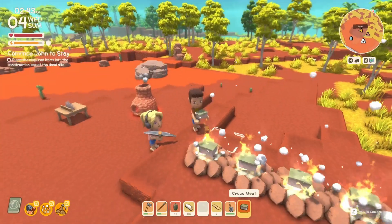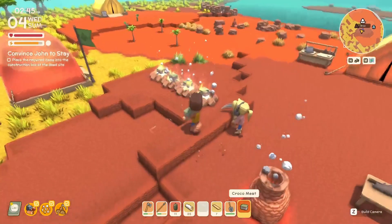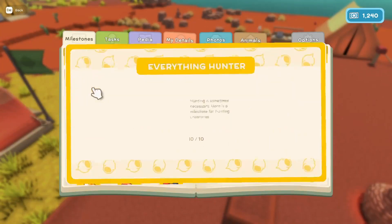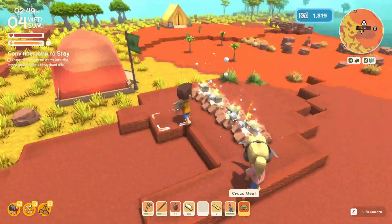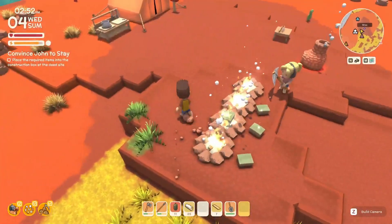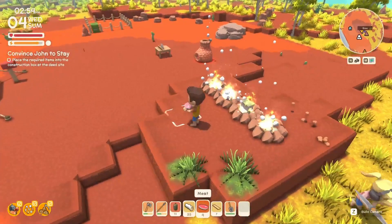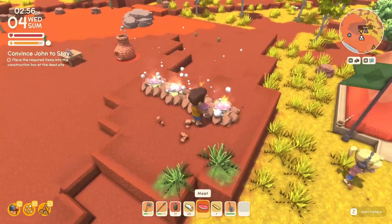You put meat in there? No bro, I literally just killed it. Where's the meat? It's cooking. What are these squares? I guess that's how the croco meat comes — they're like sushi cuts. Everything hunter nice. I've got a lot of licenses. Get some croco meat in you — delicious croco meat. I'll save one just in case John needs more food for tomorrow.